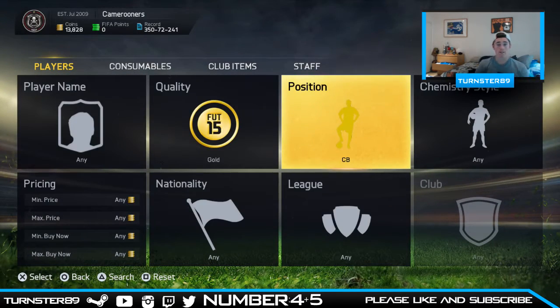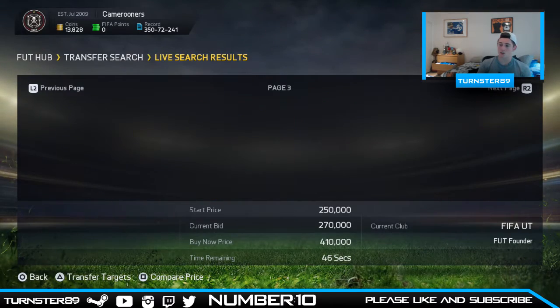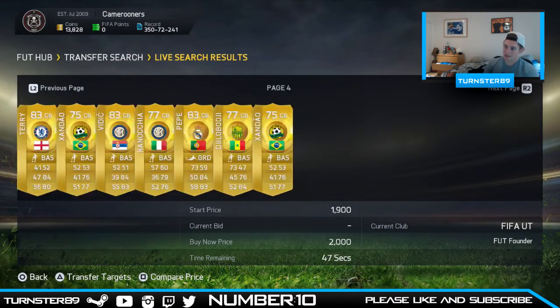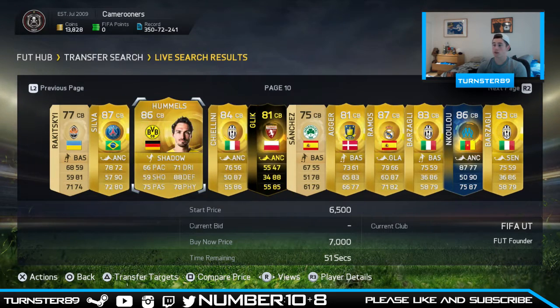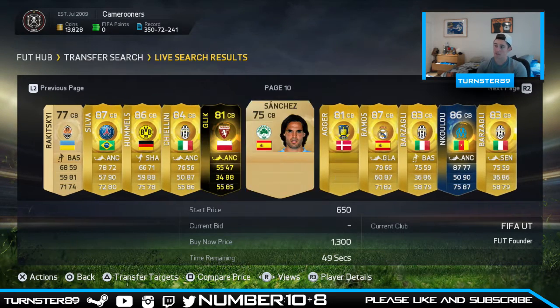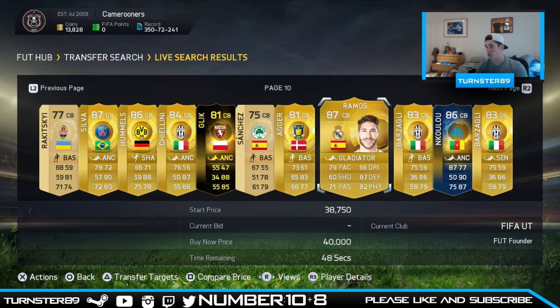Now let's get into the two centre backs. For the first centre back we go to page 10 — 10 seems to be a very popular number. We generate another number and get number 8, and counting down to position 8 gives us Sergio Ramos. That is a very nice pull indeed. Sergio Ramos is now going to the team.